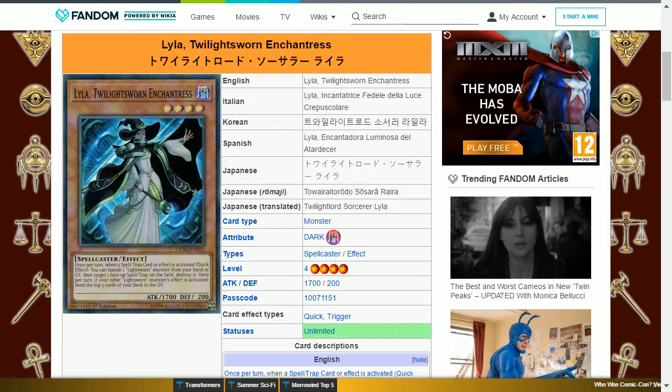That way you'd get the same effect as a Twin Twister. At the time of recording, this card is being offered at 99 pence on eBay. This is reasonable, and for the same reasons as Lyla, you should pick up this card, though it would be better to just buy it off eBay as it is a super rare, making it perhaps more difficult to pull from a box of Code of the Jewelist.